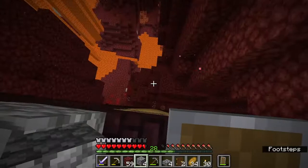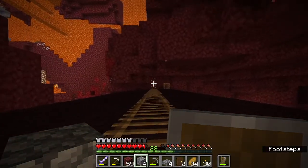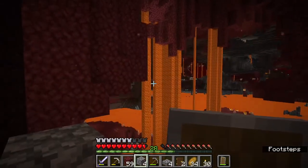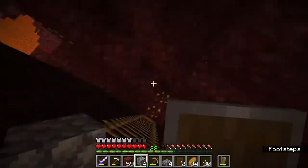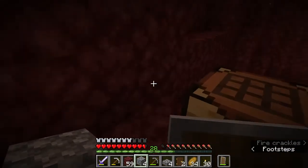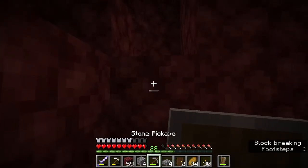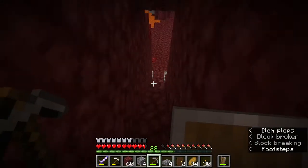Those hoglins are nice because they drop leather. I think that this is about as far as we're going to explore the nether fortress. We have what we came for, which was the blaze spawner - we got a couple blaze rods and we have a brewing stand. Let's head on out and carefully go down this ladder. We have a pretty clear straight shot straight home. We need to make this a little bit more user-friendly though - maybe we'll come through here with some stairs and cobblestone and clean up this mess.